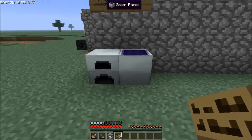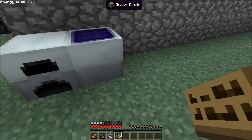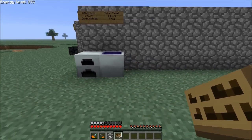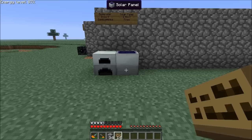The solar panel is moderately expensive. If we take a look at the recipe — sorry about that, ladies and gentlemen — it looks like I won't be able to show you the solar panel recipe because I have GregTech installed. However, you can easily check the IC2 forums for the recipe. It is a generator, three coal dust, three glass, and two electronic circuits.